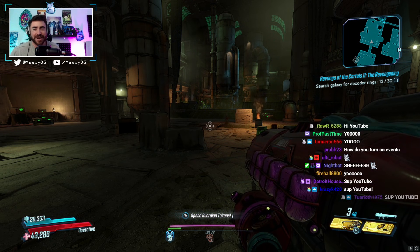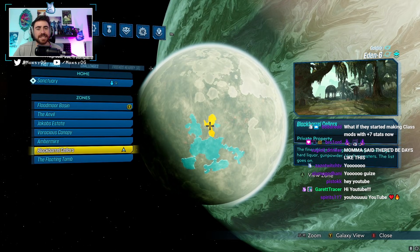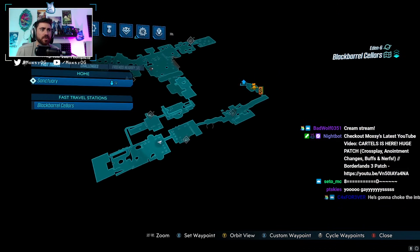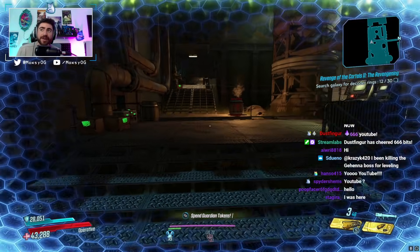With that, guys, let's get right into it. For this week's black market vending machine, you're going to want to come to Eden 6 and come to the Black Barrel Sellers. This room with all of the pipes in it is going to be the room you come from at spawn — run all the way here. You're here during the story, and the vending machine is up at the top right here. We're gonna go check it out.